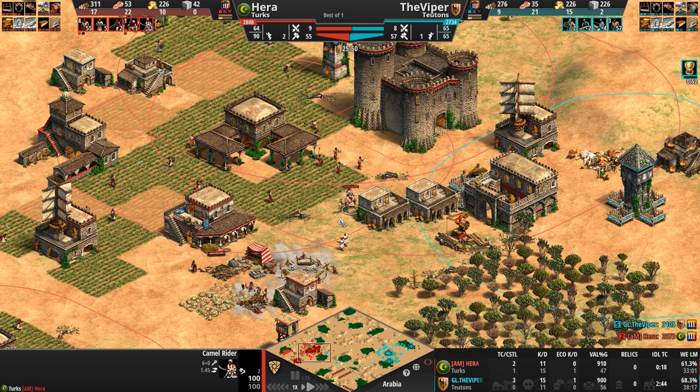Underneath the castle against the counter unit with cav archers that are going to tickle away the HP. Take a look — they're down 1,500 HP, 30% down HP.